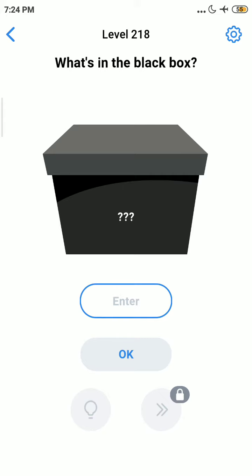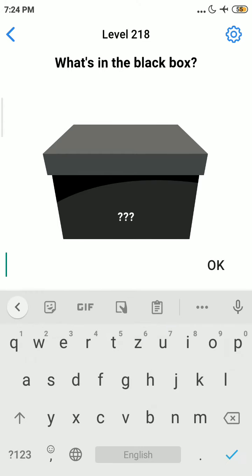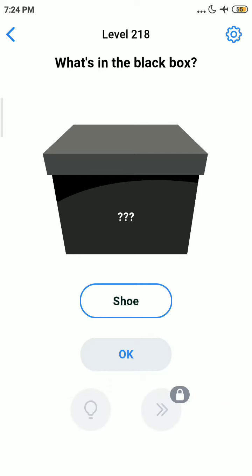So friends, let's start the level. What is in the black box? It looks like a box of shoes. Let's see. Okay, we can enter true, then okay.